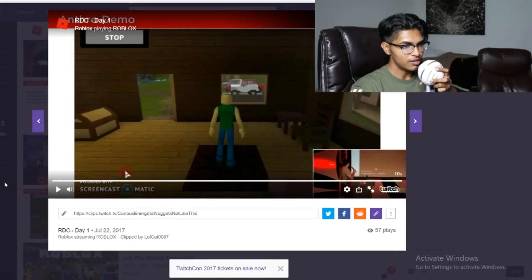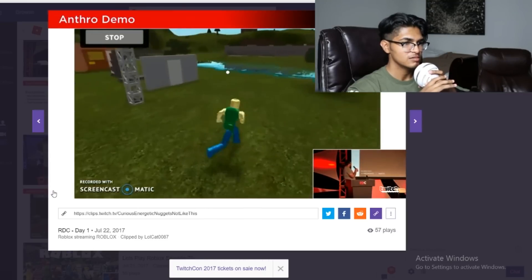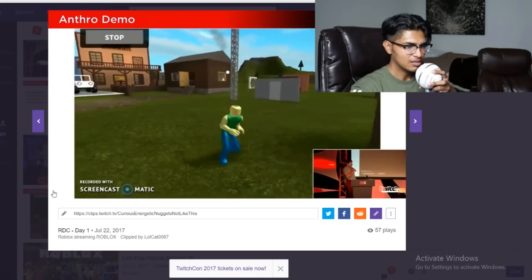So basically what this is, is a more realistic Roblox body. It does look ridiculous and I think they were kind of high when they made this, but there are different versions of it. We're gonna look at it on Roblox as well. Let's play this — this is the anthropomorphic proportions.